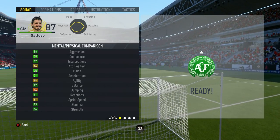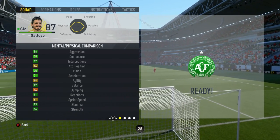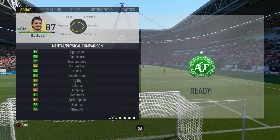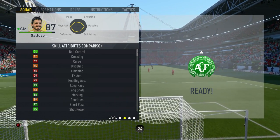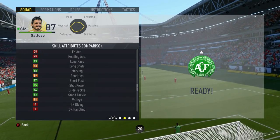Let's get into Gattuso's in-game stats. The standout main stats on his card are his 92 interceptions, his 92 stand tackle, his 94 strength and his 96 aggression. He has the 2 specialities of tactician and strength, along with the 1 trait of team player.